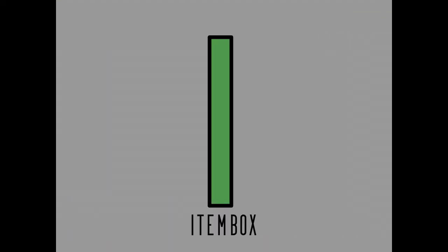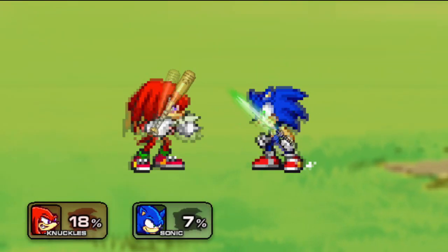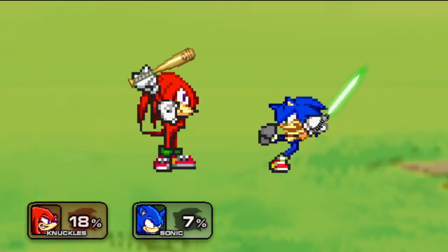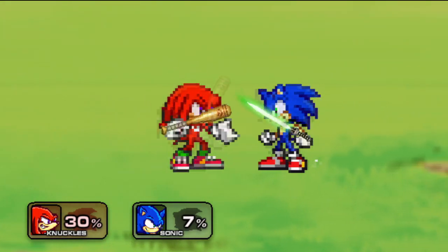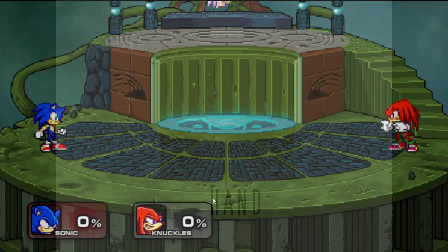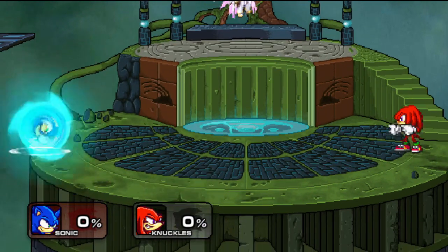The third most common is the item box. This is pretty self-explanatory — this is where the items that you hold in your hands are going to show. Now, the hand — not handbox, just hand — that's what you use to detect ledges so that your character can grab onto them.